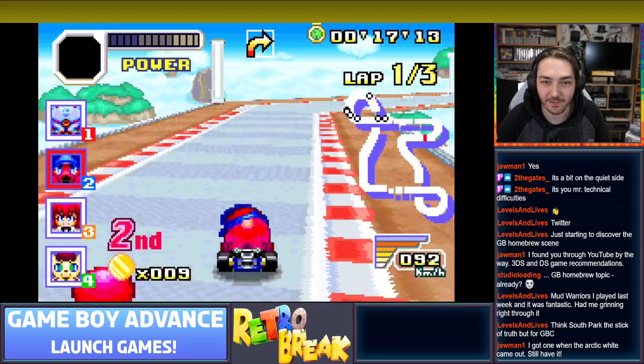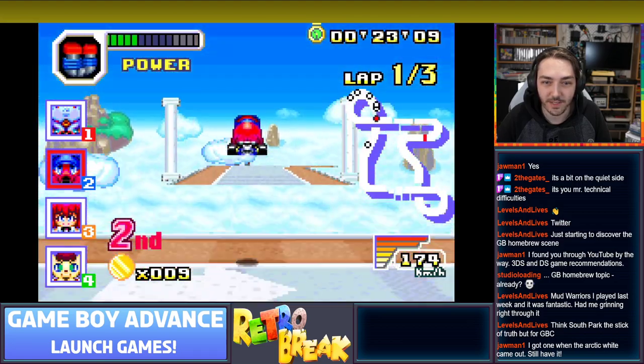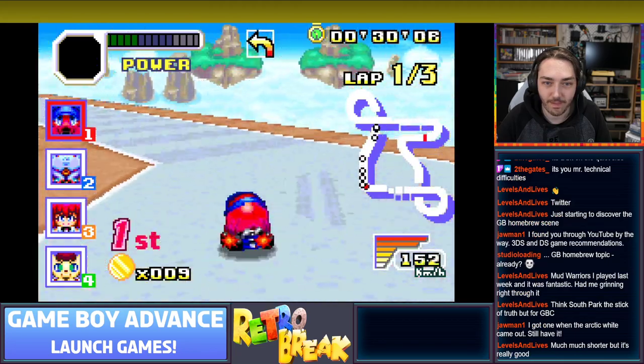Now it's a bit like F-Zero with a very narrow course too. Not sure what the difference between the blue power-ups and the red one is - guessing blue is speed power-ups and red is attack power-ups. We're in first!